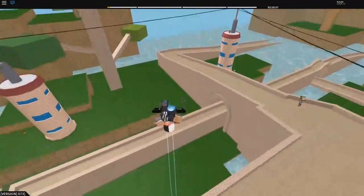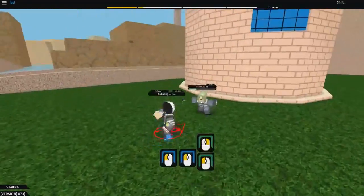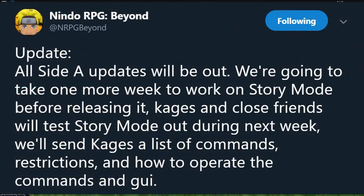The next thing is the game closing down. The game is going to be temporarily closed until Saturday afternoon, when the open world Side A will be released — the new open world, new map, new features, everything. Ninja Knight will not be in it yet. We're going to take one more week to work on story mode before releasing it. Kages and close friends will test story mode during the next week — they'll send Kages a list of commands, restrictions, and how to operate the commands in the GUI.